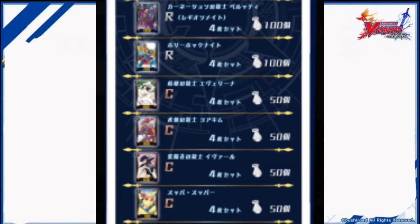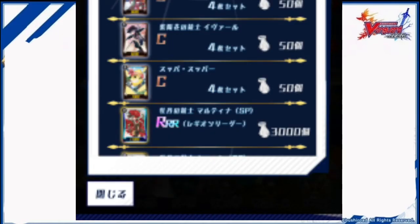Camellia Musketeer Tamera; Carnation Musketeer Ricard — Legion Leader; Carnation Musketeer Purty — Legion Mate; Hollyhock Knight; Platycodon Musketeer Evelina; Narcissus Musketeer Joachim; Hydrangea Musketeer Ivor; Sour Slicer.